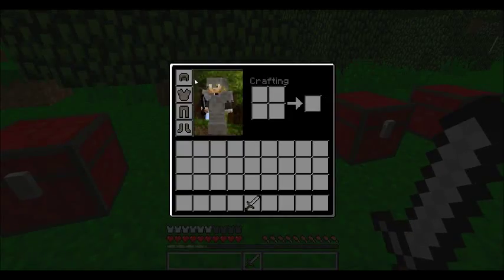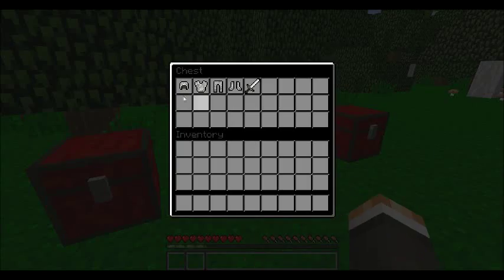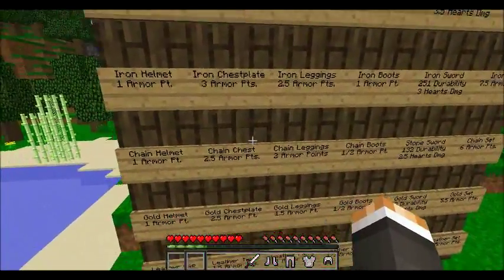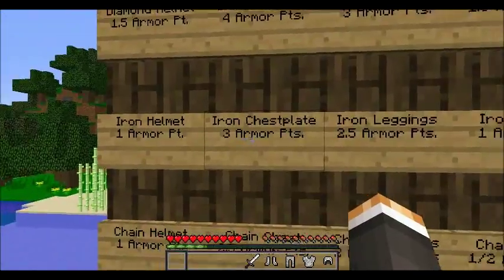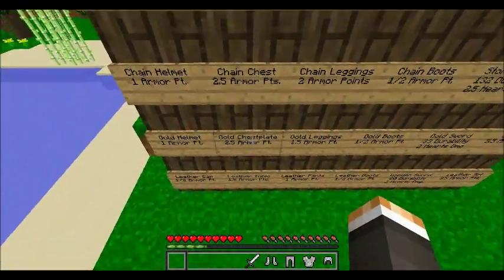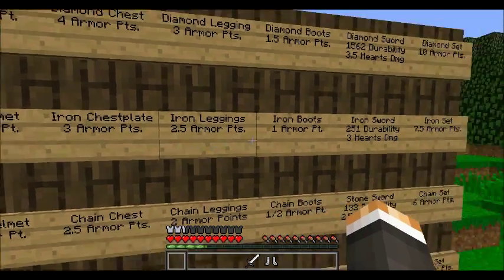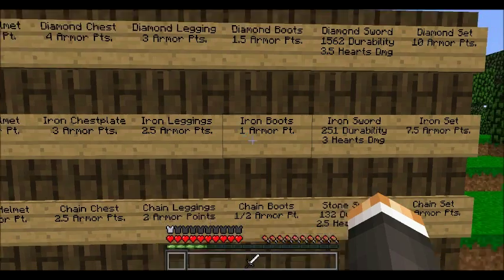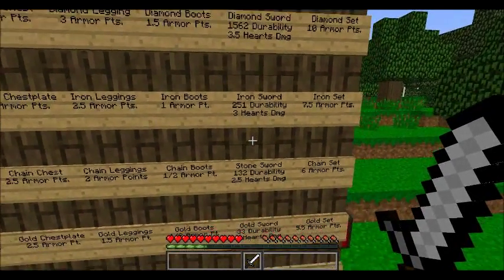Six armor points makes chain armor the middle tier in this ranking. Moving on to iron armor: the iron helmet has one armor point, the iron chest plate has three armor points — making it the second best chest plate in the game — and the iron leggings have 2.5 armor points. The iron boots have one armor point.